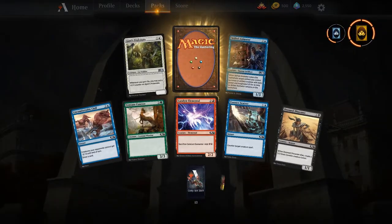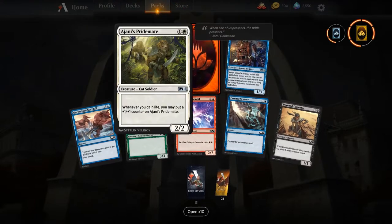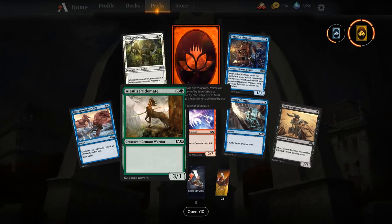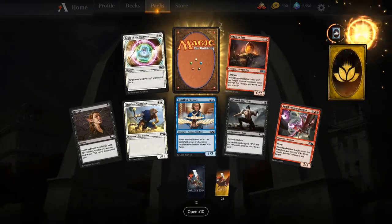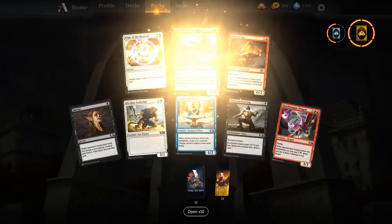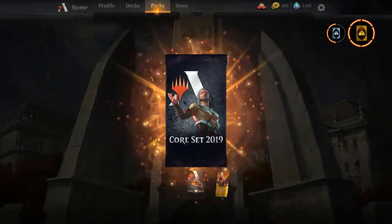Ajani's Pridemate — life-gain cats! A mythic wild card — that might be Vraska number two. I don't know how good life-gain decks are going to be, but Pridemate is a card that gets out of hand really quickly. I think when the next Ravnica set comes out the Orzhov guild will be pretty solid and we'll see Pridemate played a lot. Another Demanding Dragon — the dragon hordes are getting bigger!